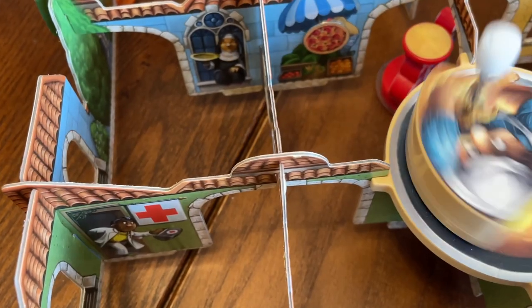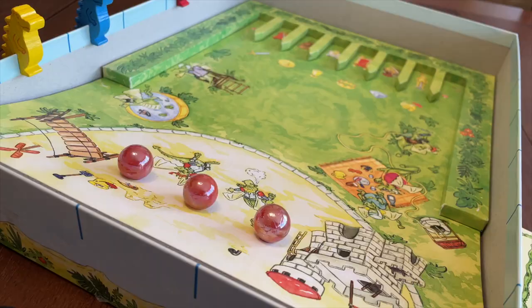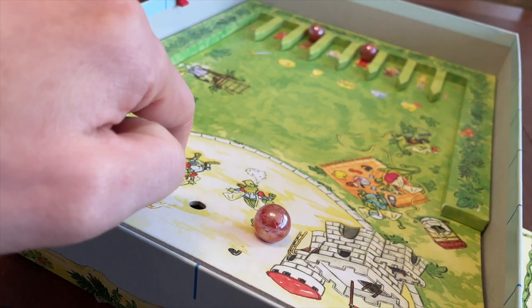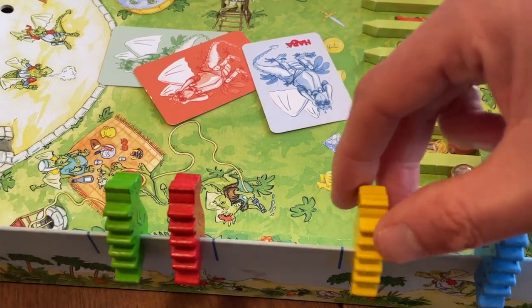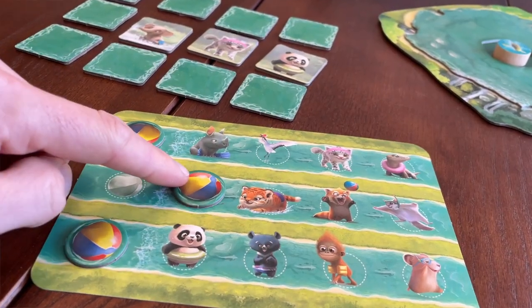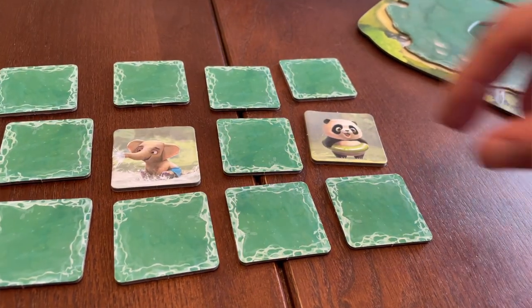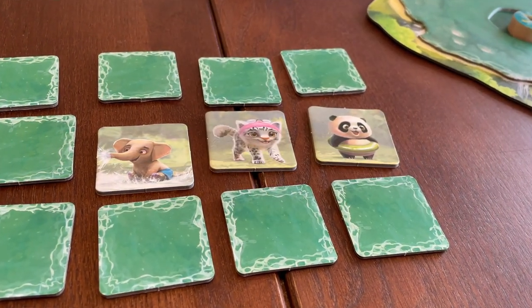Manoeuvre your Vespa to deliver magnetic pizzas against the clock while the city walls shake in Piazza Rabazza. Flick marbles to land them in your desired slot, but will your opponents guess which slot you were aiming for? Diego Drakenzahn won the Kinderspiel des Jahres in 2010. Accurately flick the turtle down the water slide, then flip over animal tiles to progress on your player board. Landing closer to the centre of the pool allows you to flip more tiles, but you'll need to remember which tiles were which in the memory game Turtle Splash.